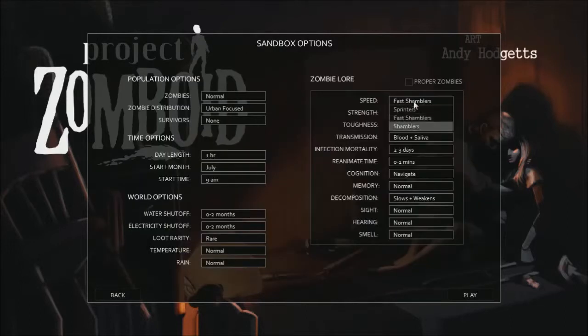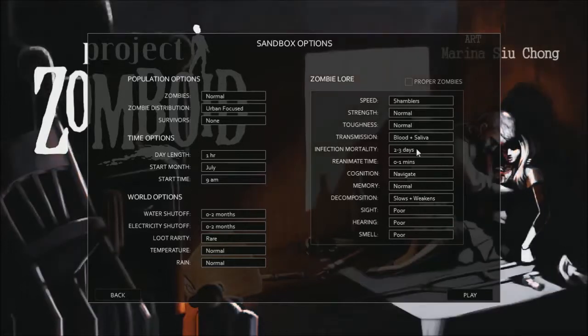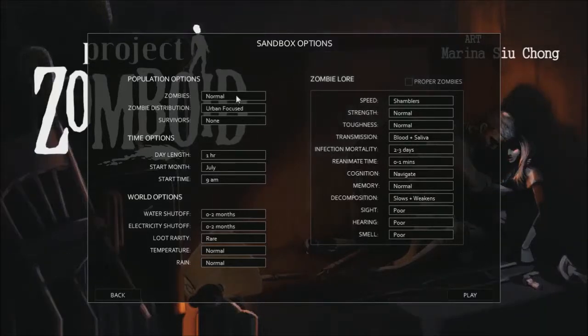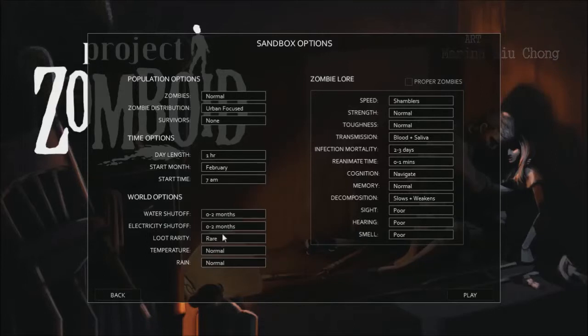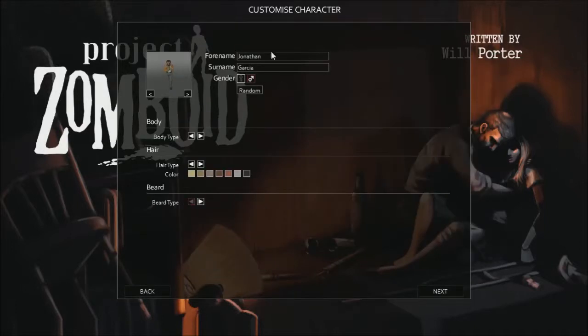For zombie lore, we're going to be using shamblers and putting everything on poor, leaving everything else the same. Day length and start month — I'm going to bump back to February, start time 7 a.m. Water shutoff I'll put at zero to six, loot rarity on normal, and temperature and rain will stay at normal. Here we are — Jonathan Garcia.